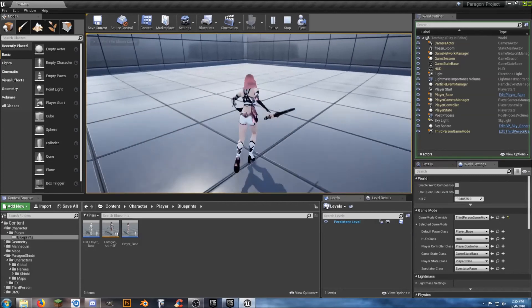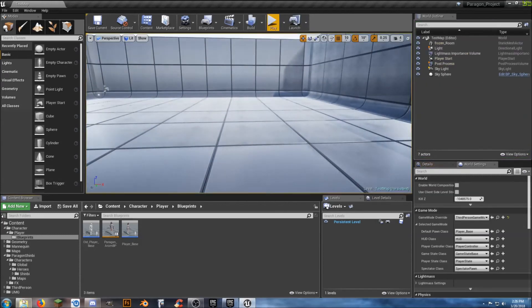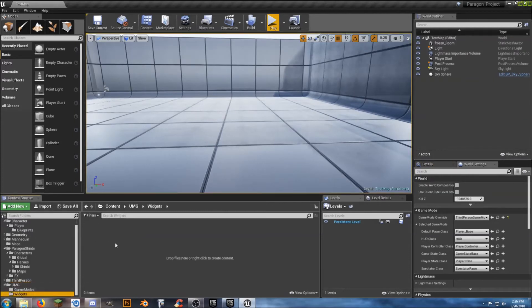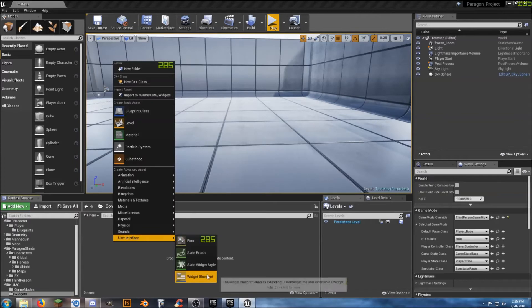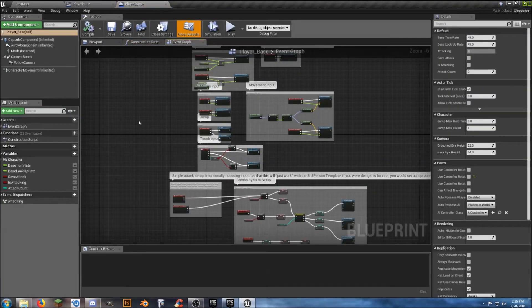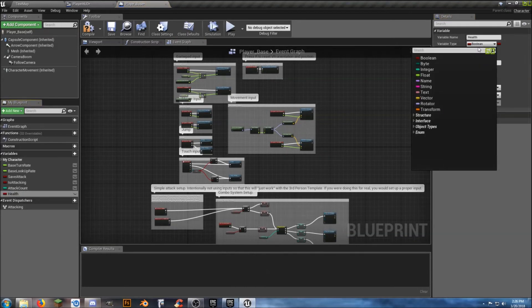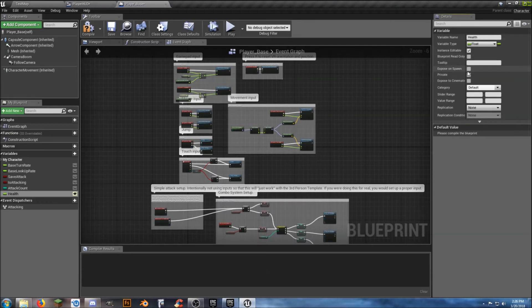Let's quickly add a player HUD. Go into the UMG folder, Widgets folder, create a User Interface Widget Blueprint, and call it Player_HUD. Also go into Player_Base and create a new variable called Health, set the type to Float, make it Instance Editable, Expose on Spawn, and enable Replicate. Compile and save, then set the default value to 100. Compile and save again.